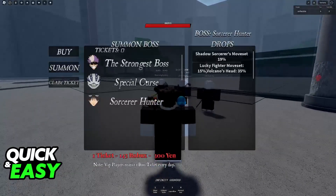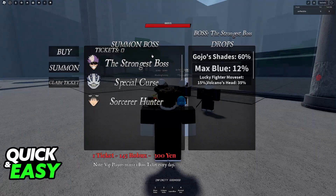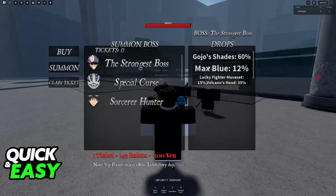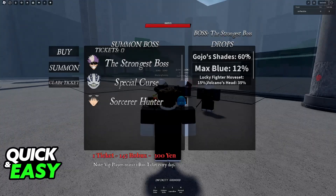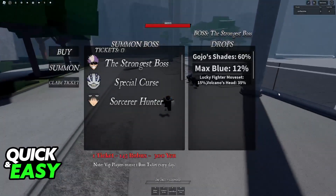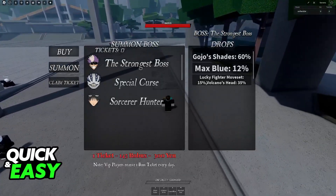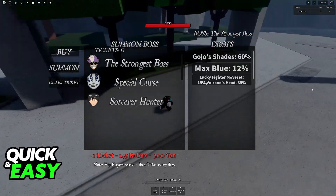To unlock Max Blue, you will have to kill a specific boss. If you go over to the bosses available in Cursed Arena and look at their drops, you have the Strongest Boss with a 12% chance of dropping Max Blue. The boss is going to spawn randomly on any server, so you just have to wait until a notification tells you a boss has spawned. If it is the Strongest Boss, you will have a chance of acquiring Max Blue — but you have to be in the top 3 damage dealers, and you will have a 12% chance of getting the Awakening ability.